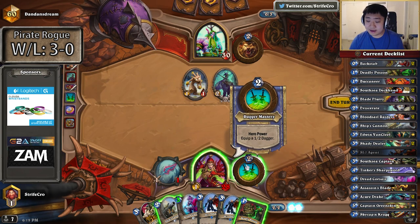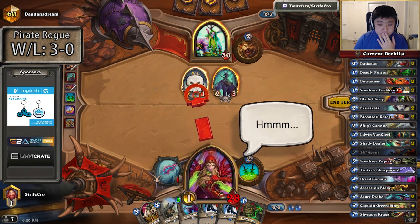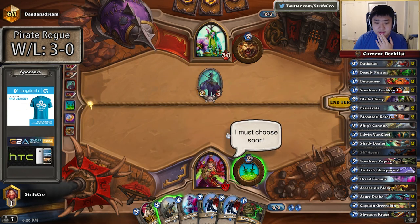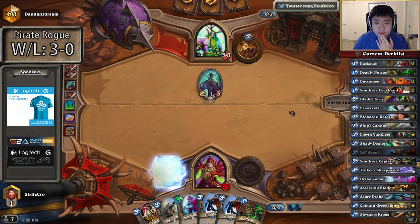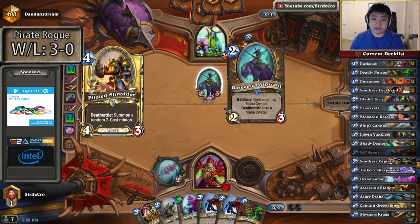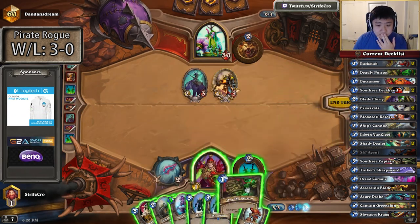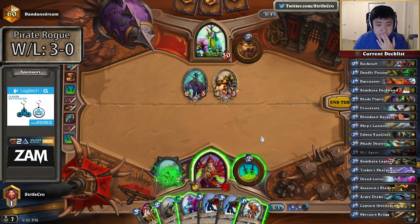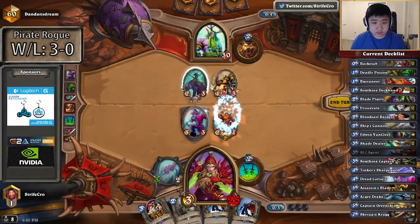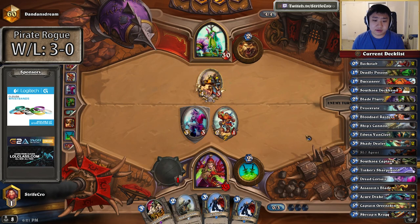Like just attack here, dagger, and then play Deadly Poison plus Ship's Cannon plus Corsair. But it's one off mana. The problem is I'm on 4, he can just hero power the Ship's Cannon and I can't deal 1 damage to the Aspirin that easily. I'm going to fast wave this turn, but it kind of messes up my mana curve going to later turns.